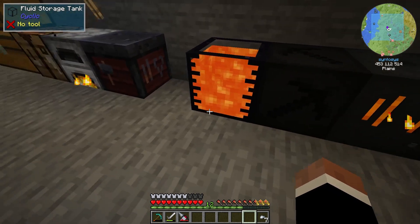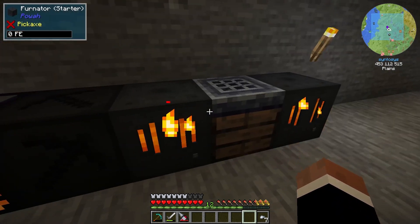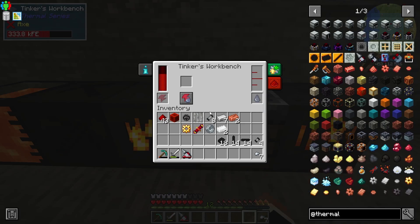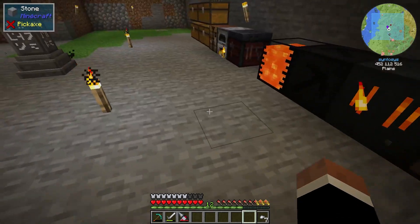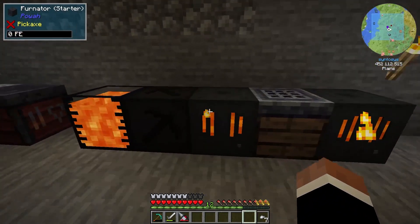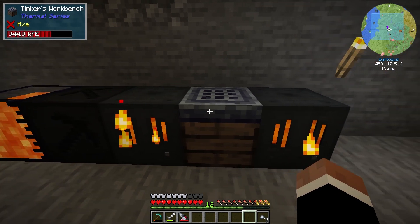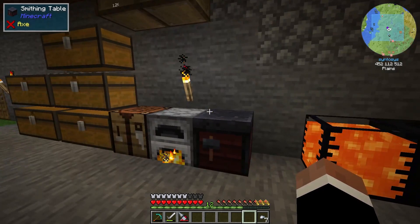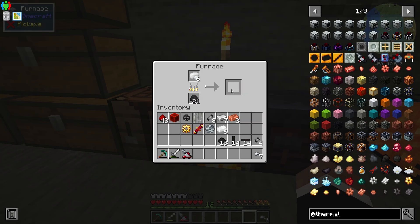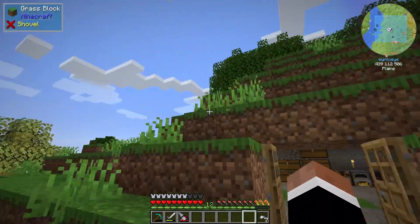I've been using it to make the flux bore. This thing is not doing too bad. I've got two of them, one either side charging them. They are basic ones though - they only do 20 FE a tick, with a max extract of 80 into the system. But we're just starting out. Once we've got more iron, we'll be good. Two more and we can make our flux saw.